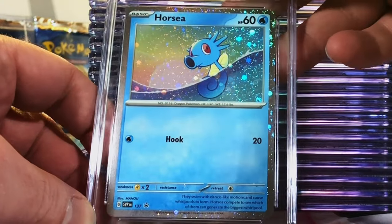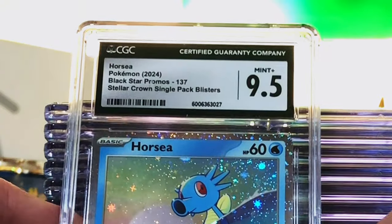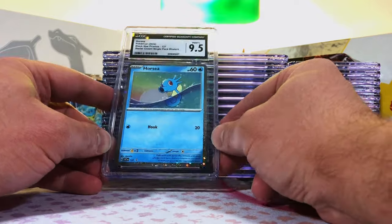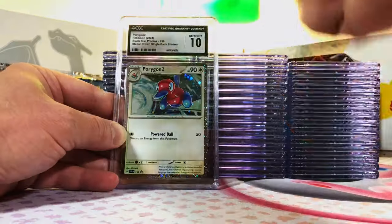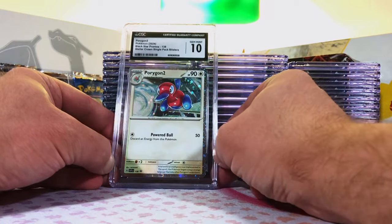Horsey Holo Promo, I'm going with a nine five. Nine five — nice. Cute little Horsey card. Original 151 — you know how I feel about those holo promos. Horigon 2 Holo Promo — this could be a 10. Yes! Love that. We're going to see a lot of 10s today, I can feel it.